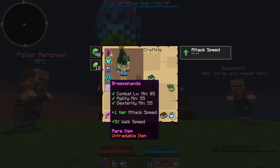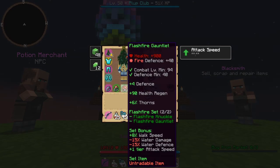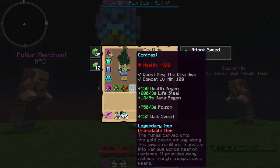Breeze Hands — this is a hive item from Air Hive. Flashfire Knuckle and Gauntlet are from the Corrupted Undergrowth Ruins from Forgery, and Contrast is the Master Hive item.